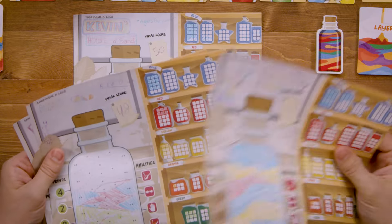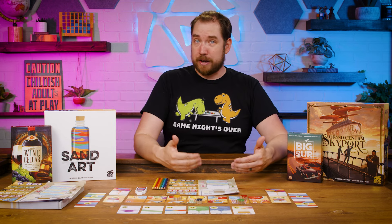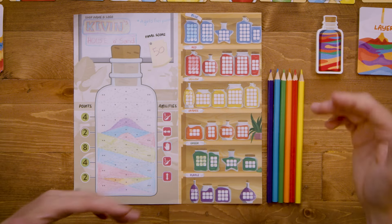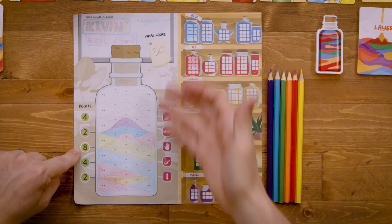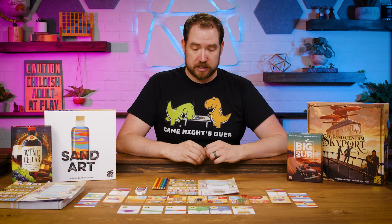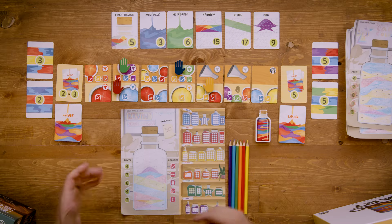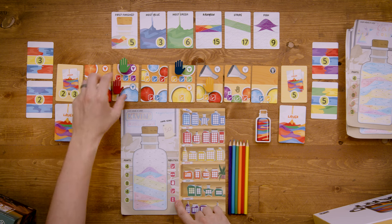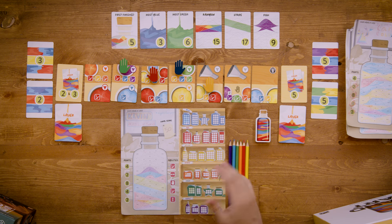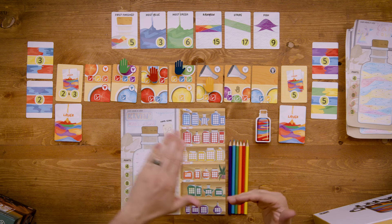I scored 50 points total. Jared scored 48 and Allison scored 52. When you decide between points or an ability, one ability lets you take two turns in a row or take two actions on your turn, or you can get eight points — which was almost 20 percent of my final score. So that's a big decision: an extra turn or eight points. Another ability lets you move from the bottom to the top of the action line directly, so if I was right at the bottom I could jump up to the top, still flip the thumb the other way, without having to traverse back down.